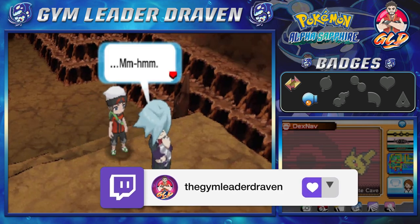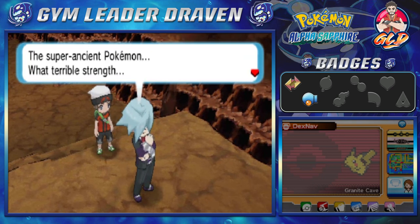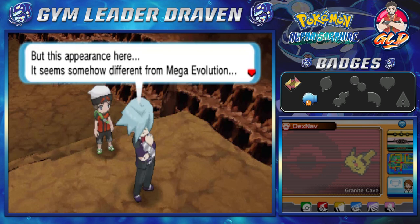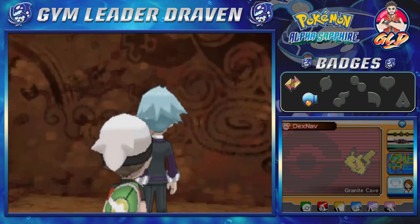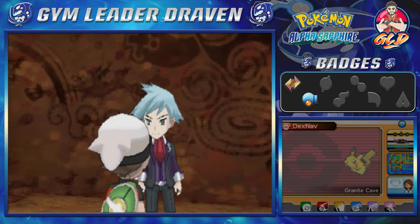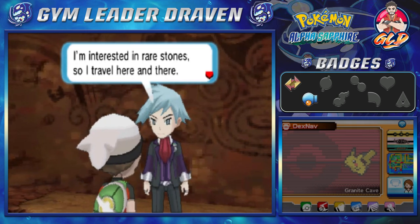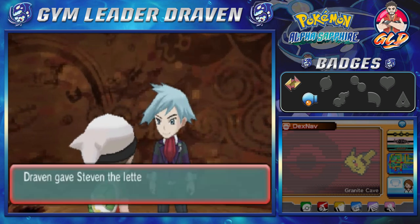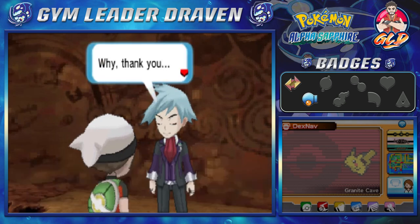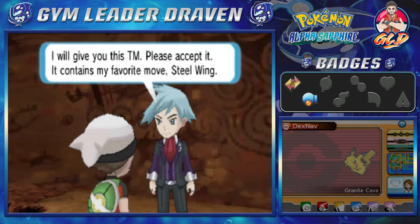We talk to Steven Stone. He muses about the super ancient Pokémon's primal forms and their terrible strength, noting that this appearance seems somehow different — perhaps a new form of evolution. He introduces himself: 'I'm Steven, I'm interested in rare stones and travel here and there.' We hand him a letter from Norman, and he thanks us.